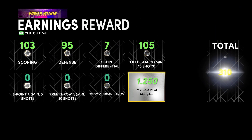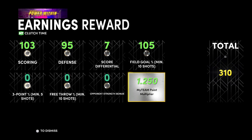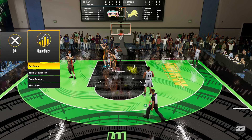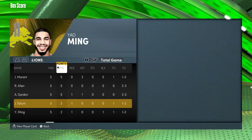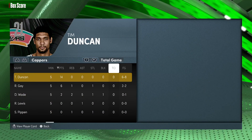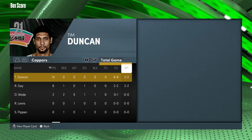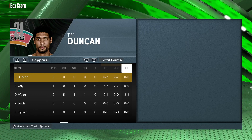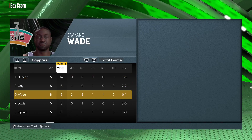Tim Duncan's heroics at the end on defense really coming up clutch. Checking the box score: Ja Morant shot horribly, Ray Allen and Gordon shot well on some crazy open shots. Tim Duncan finished with 14 points, six of eight from the field — and the only two he missed were when Yao Ming was on him in the paint. Two of two from three again, absolutely money.